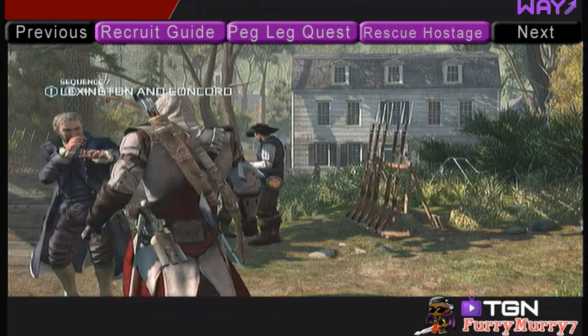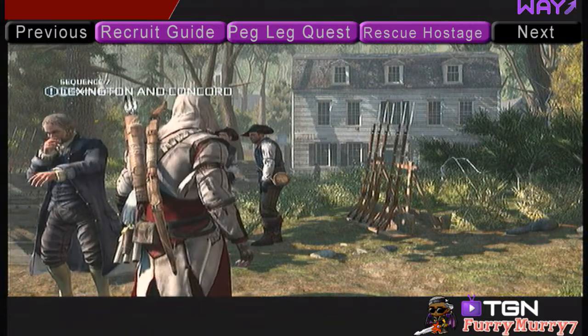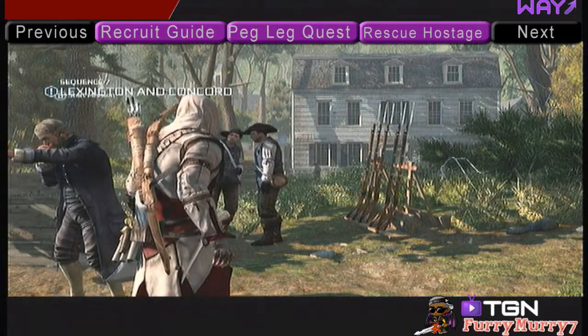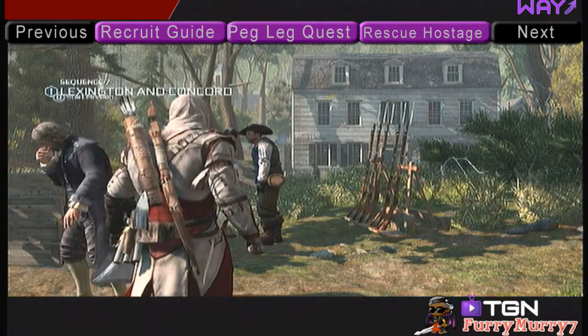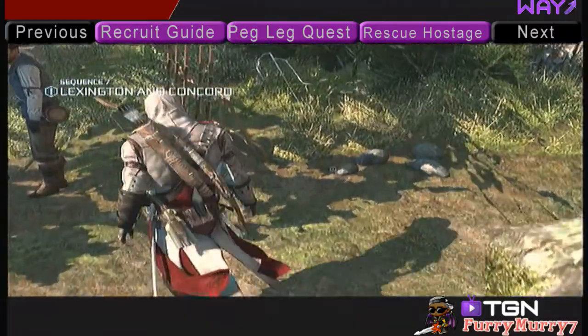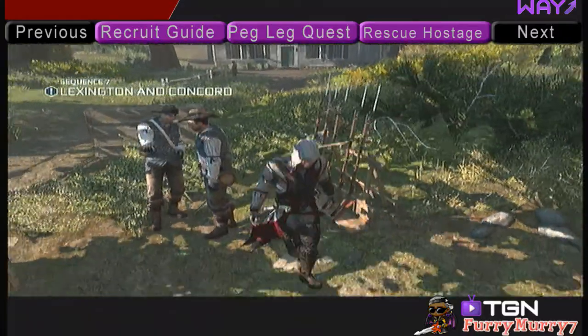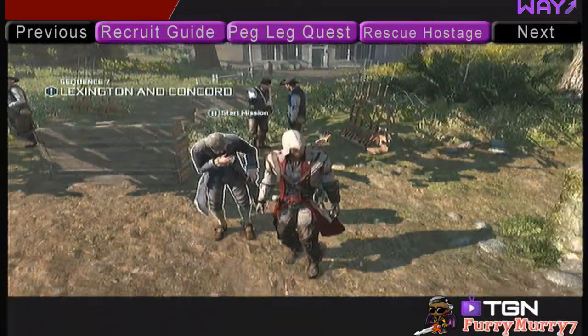Hello, this is Furrymory7. I'm going to show you how to 100% sync in Mission 2 of Sequence 7, Lexington and Concord. Remember that if you want to skip ahead to the part where you rescue civilian hostages, just click the purple button that says Rescue Hostages, and I will show you how to do that.